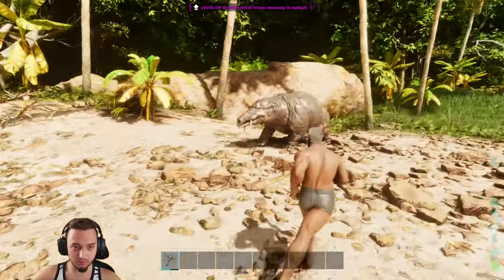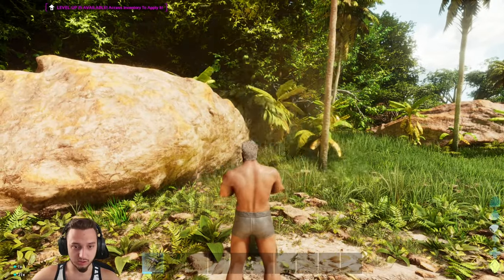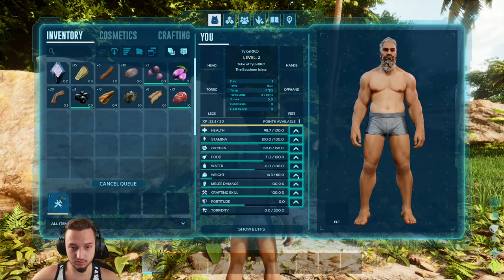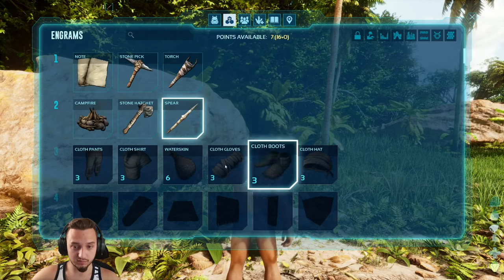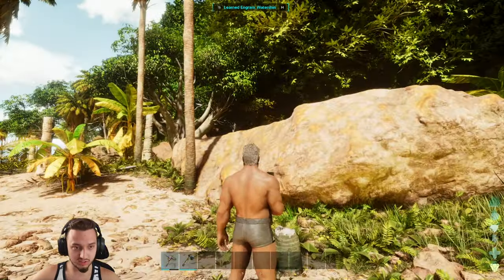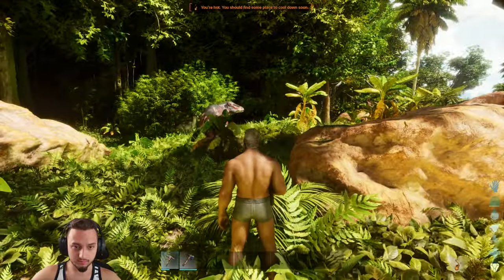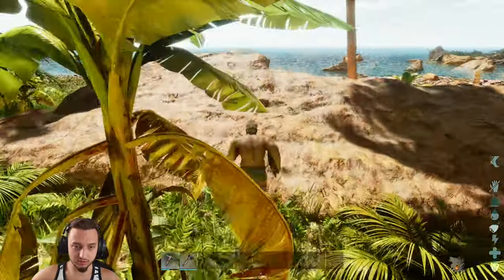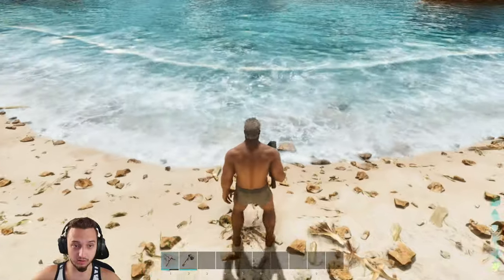Whoa, that's a big boy. I know they have babies now in the wild. We got some thatch and everything. Let's do some more weight, let's do the spear. We got a water skin — good idea. Is that a giraffe? What was that thing? Oh, is that that thigh coal thing? It's been a little while since I played Ark, as well as it's been a long time since I played vanilla Ark.